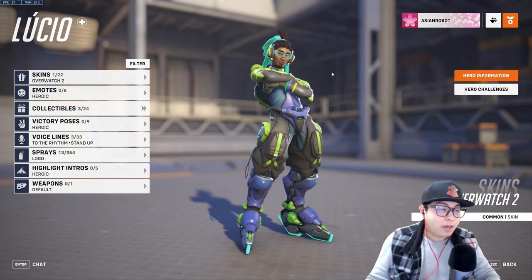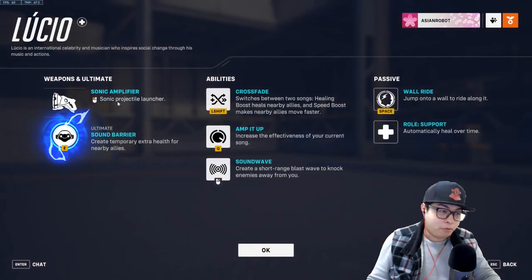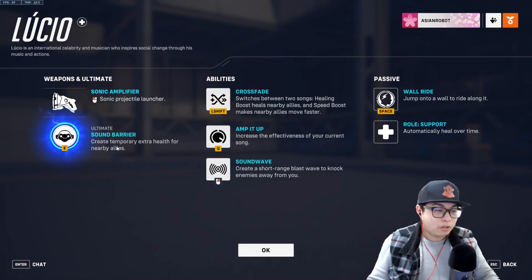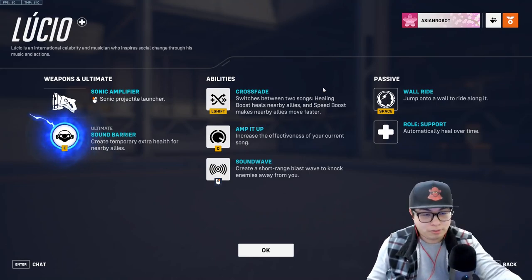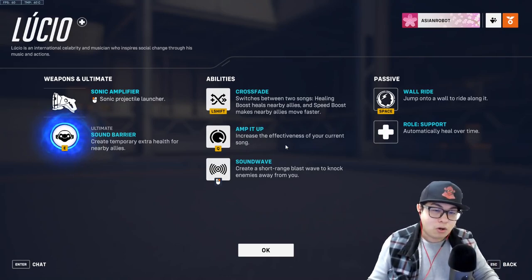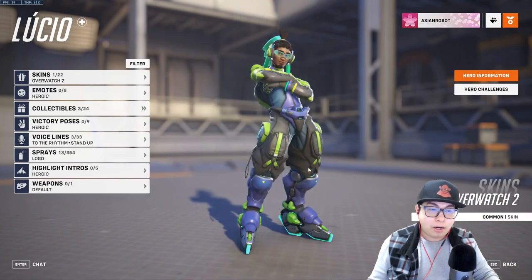Lucio's kit comes with the Sonic Amplifier — he shoots sound waves. His ultimate is Sound Barrier, which creates temporary extra health for nearby allies. Crossfade lets him switch between two songs: the healing song and the speed boost. The speed boost is great for getting allies to an objective faster. Amp It Up increases the effectiveness of his current song. He can wall ride by jumping onto a wall, and automatically heals over time. Sound Wave creates a short-range blast to knock enemies away.